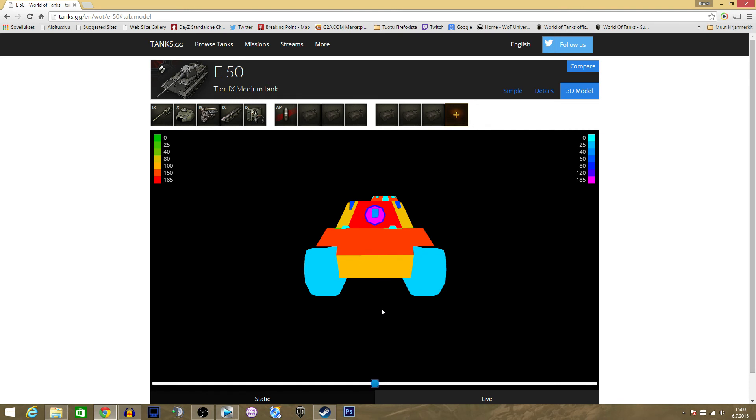Here we are at tanks.gg — I'll look through the armor of the E50 quickly before gameplay. The obvious weak spot is the lower plate, which is 100mm thick and angled around 55 to 57 degrees, giving effective armor of about 175 to 180mm when looking straight on. There are tanks in this matchup that can penetrate the lower plate straight from the front, so you need to account for that. The upper plate is much better — around 260 to 270mm effective, as it's 150mm thick and angled around 54 to 57 degrees.